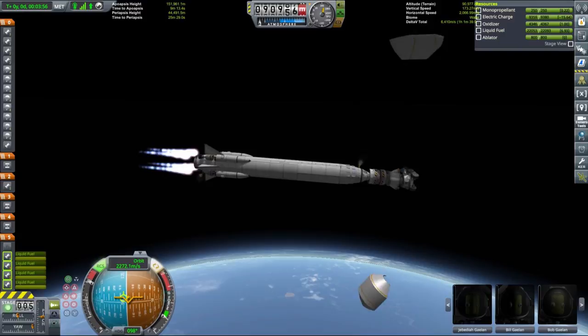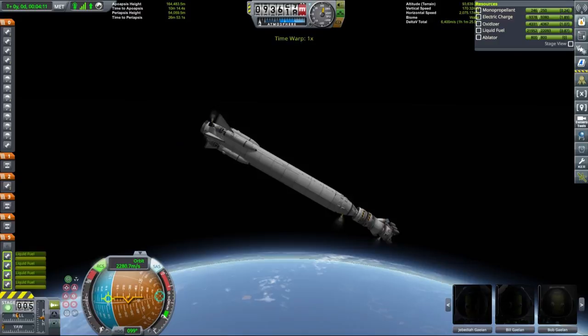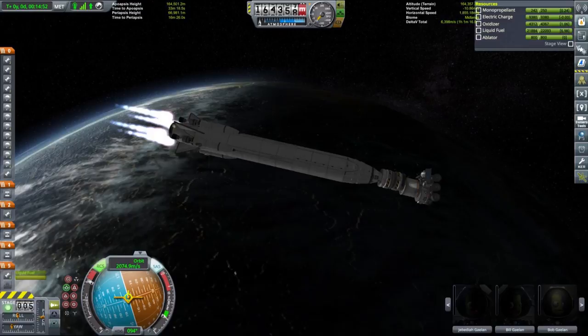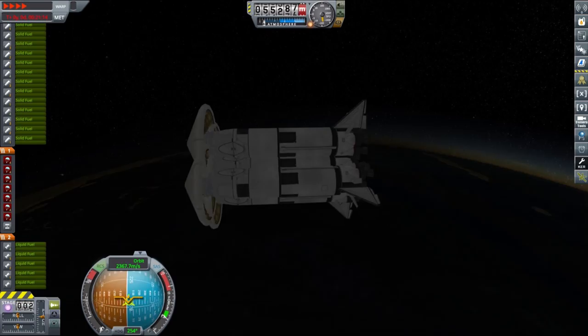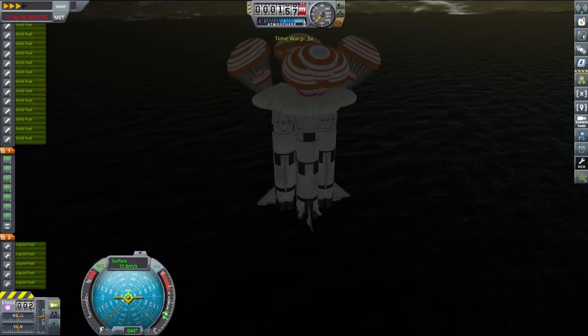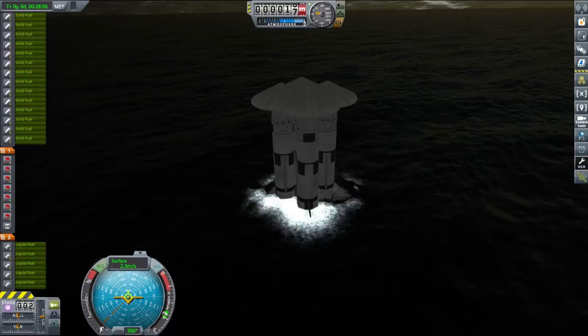The only thing we needed to do was a small correction burn to get our periapsis out of the atmosphere, and we dropped the fairing since our rocket was already clear of the atmosphere. Since I did a terrible job launching, we had to time warp slightly to reach apoapsis and then performed our circularization burn. Now with our third stage reentering — as you can see, I attached the heat shields on the wrong side of the rocket as usual. But we're not really using them as heat shields, we're using them as drogue chutes, so no problem. During reentry a couple of temperature gauges popped up but nothing exploded, though we lost a couple of air brakes to a hard splashdown. I think it's a success even though we landed quite far from the KSC.